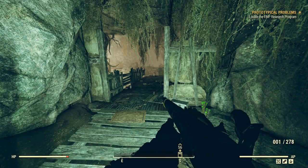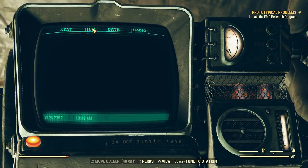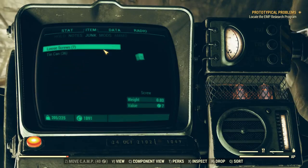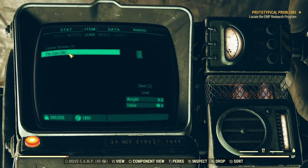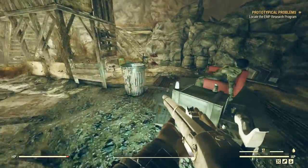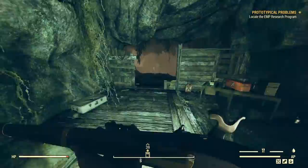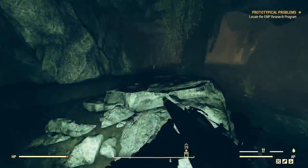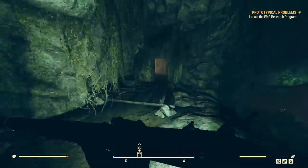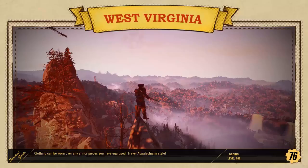Hey guys, welcome back to another Fallout 76 video. If you're in the United States and experiencing this polar vortex like I am, I hope you guys are staying warm and indoors. This is going to be a short video on how you can have an adhesive farm and how you can use that to get caps, as well as different ways you can utilize junk to get caps. This was in response to a subscriber who asked me to make this video, so shout out to you.